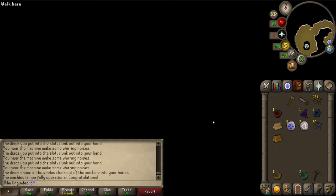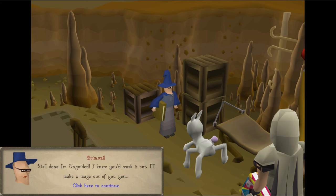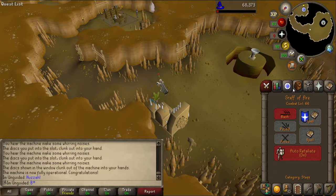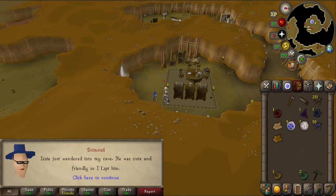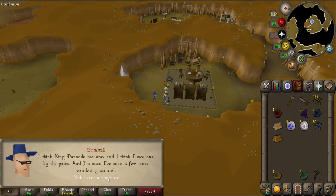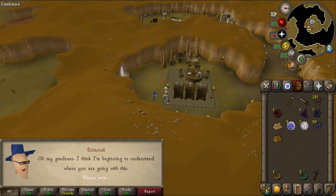Let's go. A little cutscene going on. Huzzah! I knew you'd work it out. What's happening? What the f*** is that? That little fluffy creature was not a fluffy creature. What do I need to do now? Well, it seems that Izzy was not so cute after all. Izzy just wandered into my cave - he was cute and friendly so I kept him. There'd be keeping an eye on you while you do important magical research. King Narno had one, and I think there's one by the gate. All places to keep an eye on what's been going on in the stronghold. It's spies, mate.